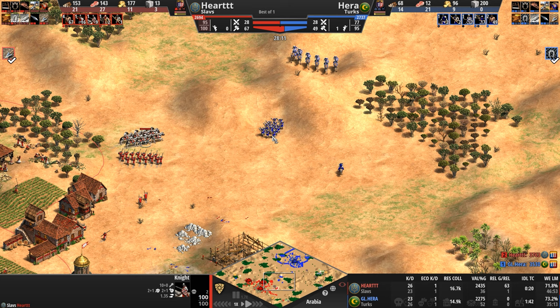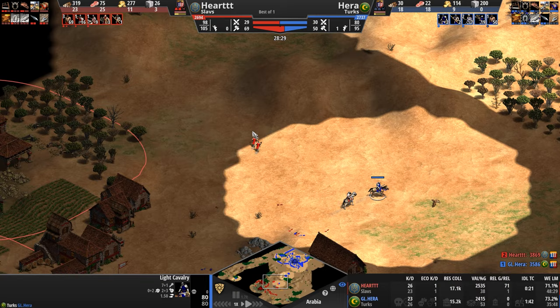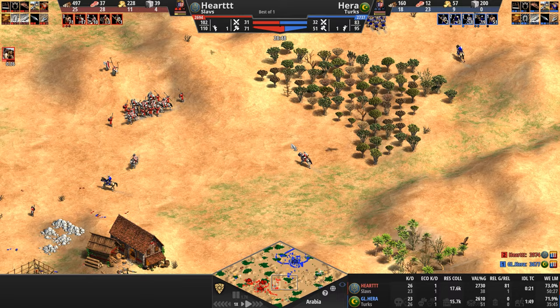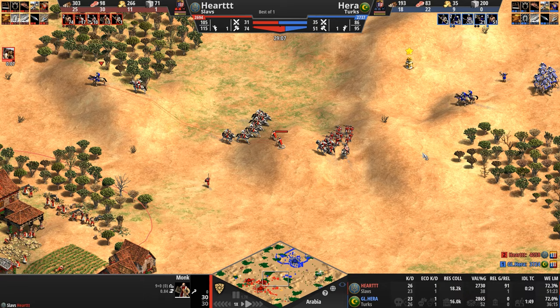The knight also doesn't have Bloodlines. The armies continue to circle — this is giving me Feudal Age vibes the way they're positioning. Hera sends one scout in — not only to scout, but to see if he can pick off any monks, spotting two disappearing into the gray zone. Why are those two spearmen still over there? A knight chases around the southern end of the forest only to return to base — definitely monk hunting with the light cav.